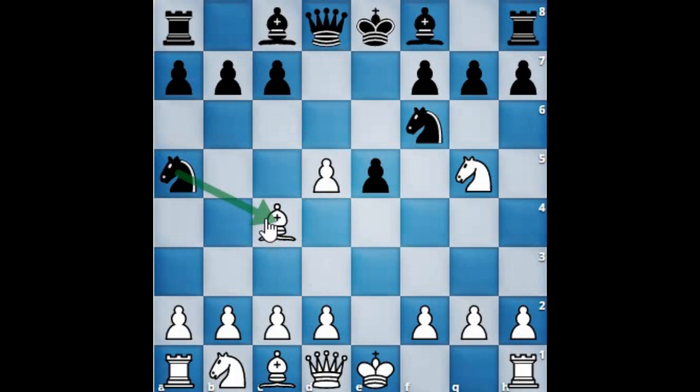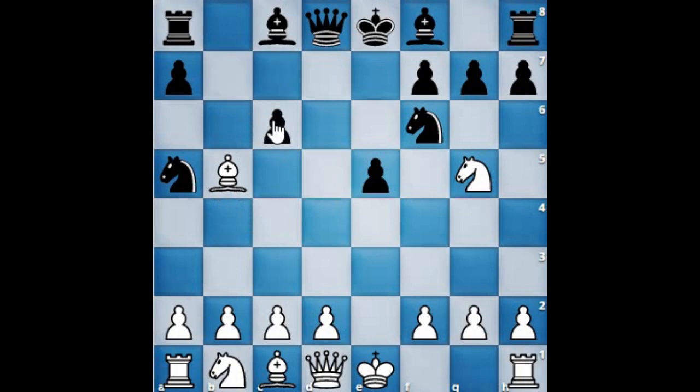Black denies the check by a pawn push at c6. D takes c6, then b takes c6. Now white has a couple of options here.